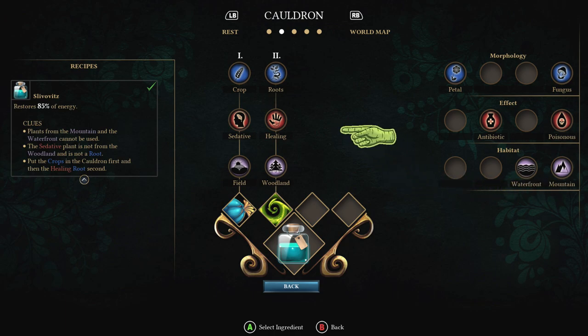So I hope that made sense. It's a lot easier when you can sit down and think about it. So: crop, sedative, and field in your first slot. And you want the roots and healing plant from the woodland in your second slot. And that will give you a nutritious, tasty Silvovitz energy drink.